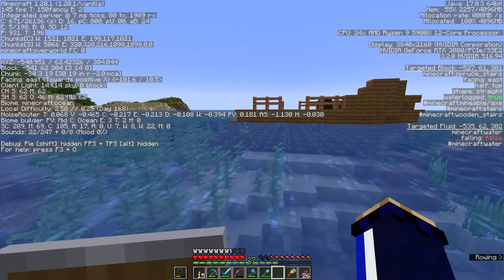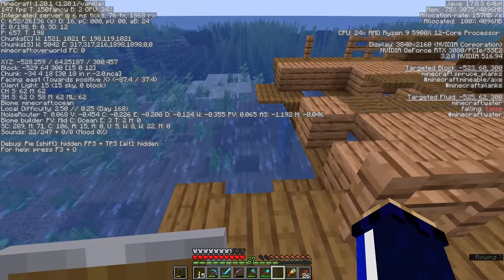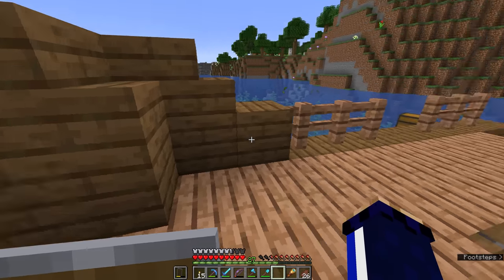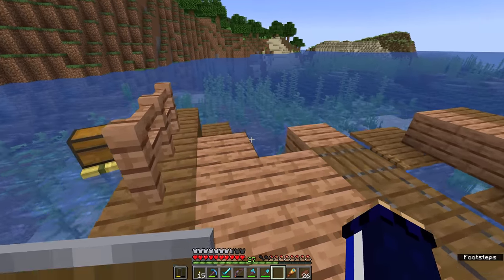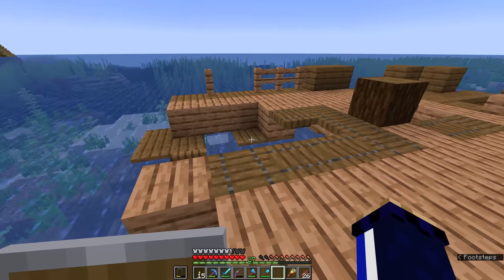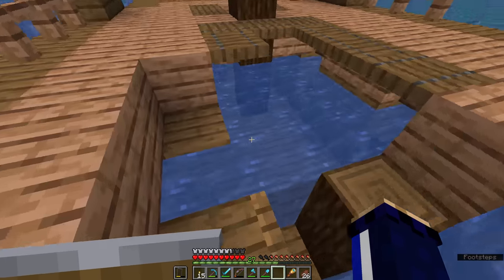Let's take a quick look at the coordinates here. We are at negative 530, 300. You'll find shipwrecks like this made out of different wood types in different orientations. Some of them may be flipped upside down, some of them may be on their sides, some of them may have sections broken off of them like this one, but each one is guaranteed to contain at least one treasure chest, with a possibility of up to three.